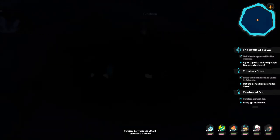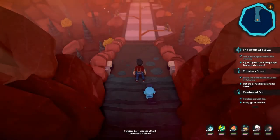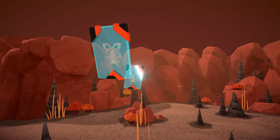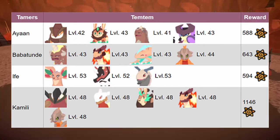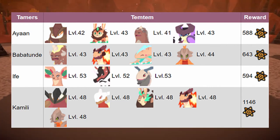Like every other shrine, you will have to battle 4 cult members who guard the earth shrine. They will have a team that consists of earth type temtem too, and some are dual type as well. These are the temtem they will use in battle, but most of them are new from the Kishwa update. Also make sure you battle them in order too.